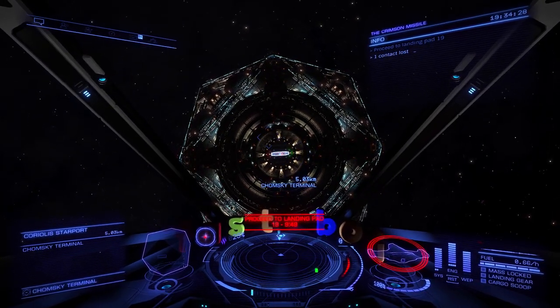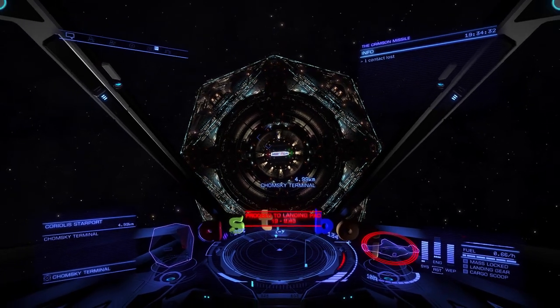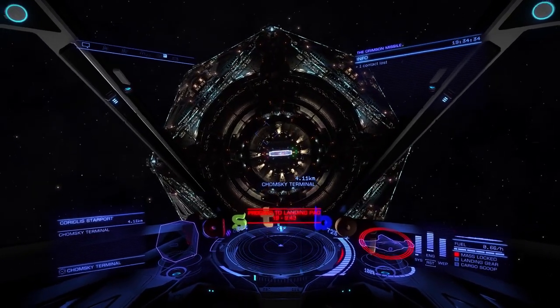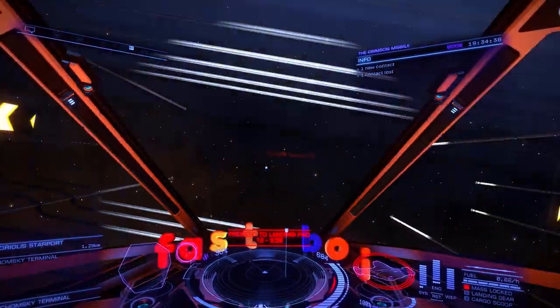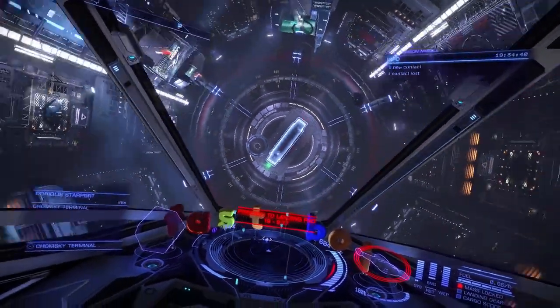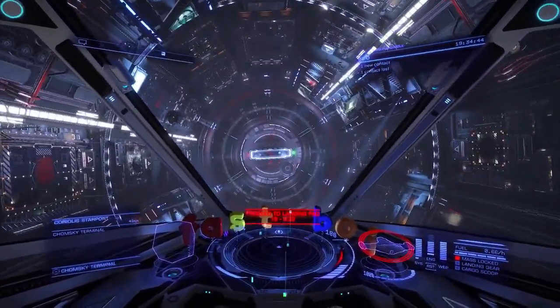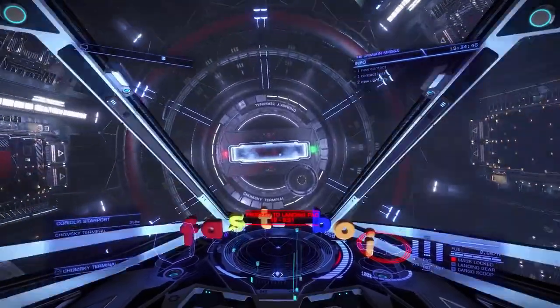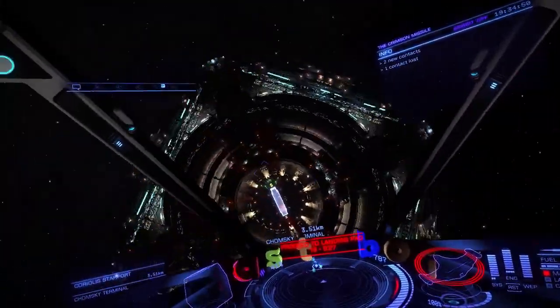Ensure your path is clear, then boost toward that airlock. Midway there, turn off flight assist, set your throttle to 0, and pitch the ship around so you can see your engine trail. Roll the ship for style if you so wish. Once inside, don't wait too long to boost again, or you will hit the back wall. Be sure to turn flight assist back on to make it easier to line up for a safe exit.